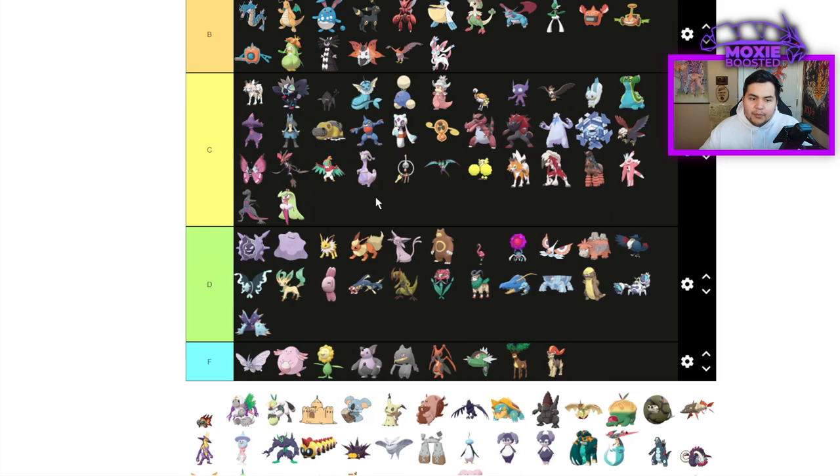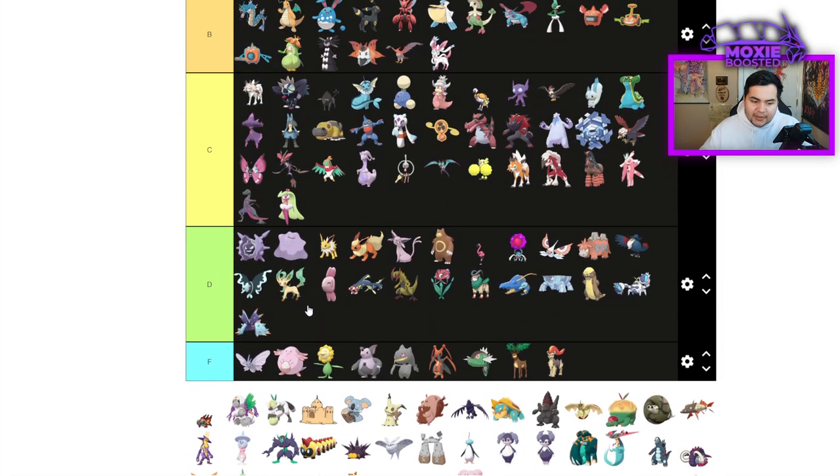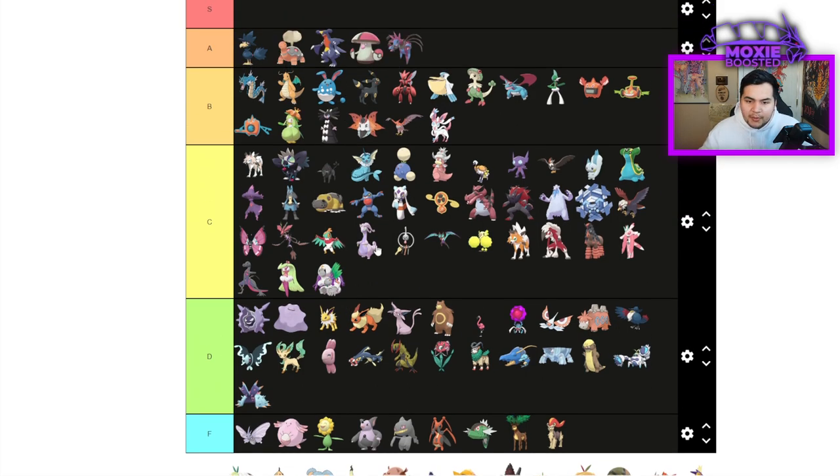Zarude is C tier, but like top of C tier. It stops priority moves but it's also a halfway decent Grass type. We have so many left to rank so I'm going to try to speed run this. Oranguru is going to be another C tier — it's not the best Trick Room Pokemon, but it's a good one. Top of C tier, but not quite B tier.